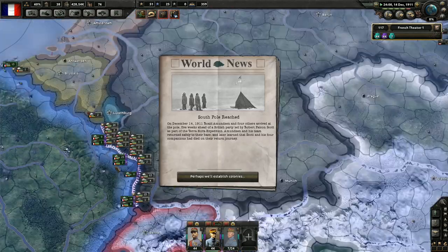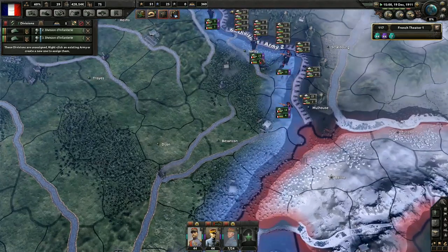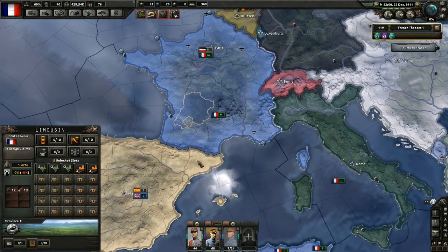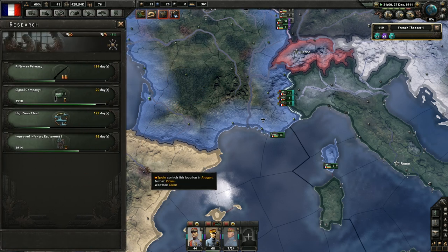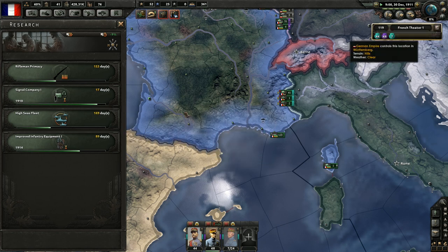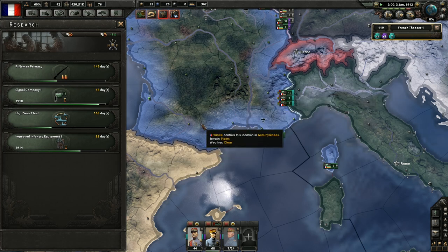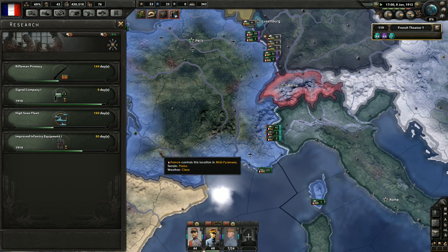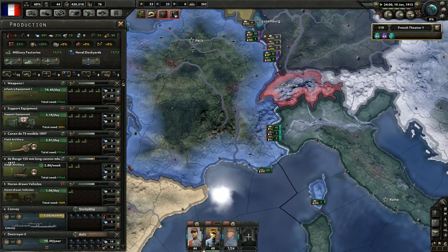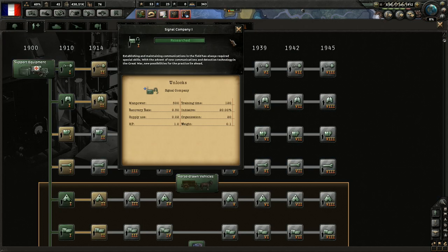That's a lot of troops on the border. South Pole reached — not very relevant. How's that research going? 20 more days to finish Signal Company, and it will be done in January — perfect timing. Then we can start something new that actually requires 1912. Come on, hurry up — almost there. How's our production? We need more motorized, if you can call it that. That's what the game calls it.